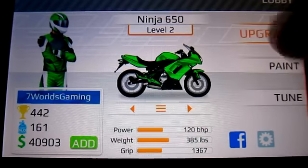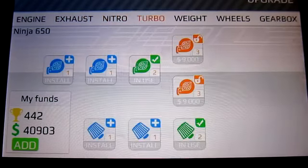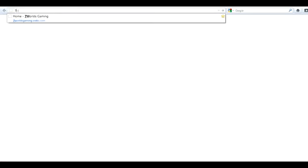Now for the upgrades — just upgrade the stuff that says up to level 2. If it says like 3 on the bottom right of the upgrade, do not buy those because your bike will level up to level 3 or whatever the number says.